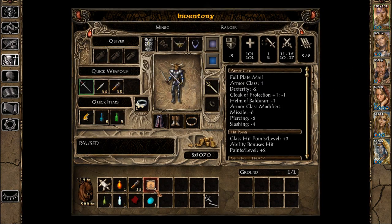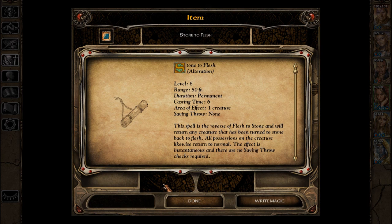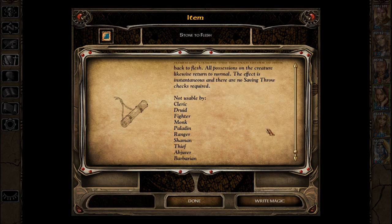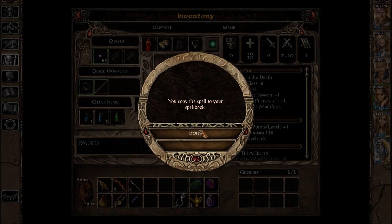What do we got? An Aquamarine gem. And Conjure Lesser Fire Elemental — I guess we both have that. Stone to Flesh: the spell is the reverse of Flesh to Stone and will return any creature that has been turned to stone back to flesh. All possessions on the creature likewise return to normal. The effect is instantaneous and there are no saving throw checks required. Who would want a saving throw? I'd rather be stone — it's peaceful this way. Let's try to learn this real quick. Done.